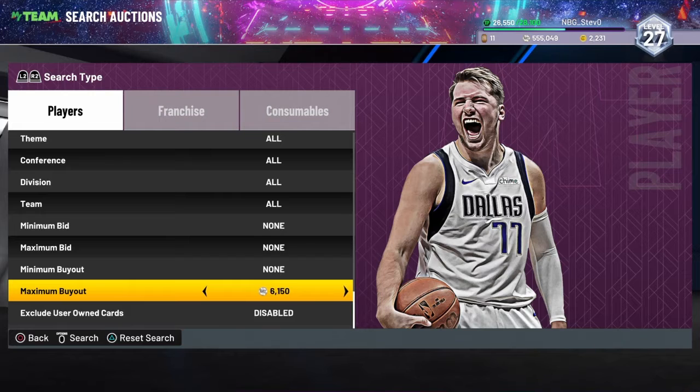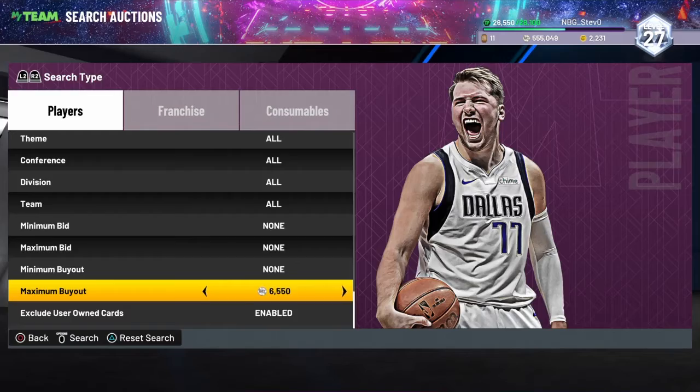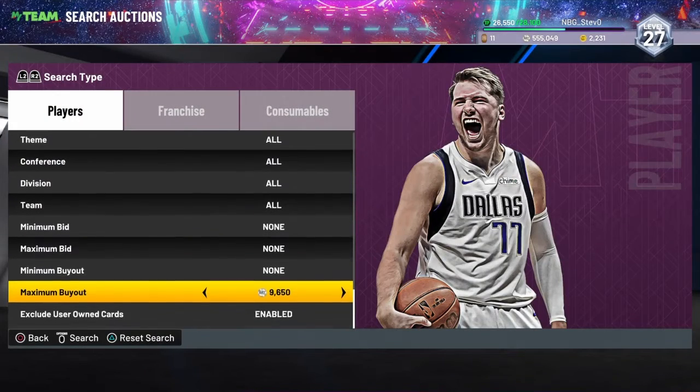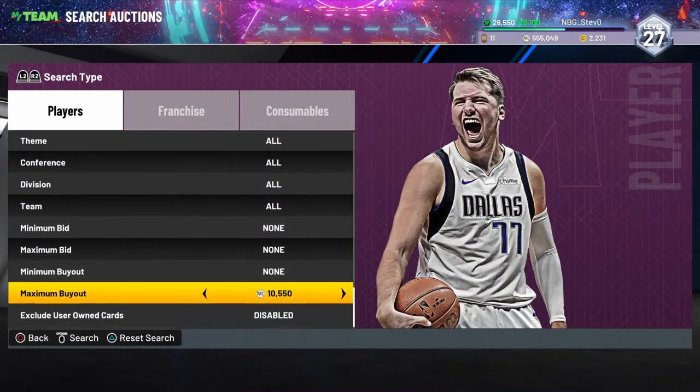This filter might be a little competitive, but a lot of you guys might have gotten the Dennis Rodman. You could actually enable the Dennis Rodman — he's really cheap at around $4,000 and he's pretty good defensively. If you do that, you'd try and find the cheapest Galaxy Opal with Dennis Rodman enabled, and it looks like it is around $10,000.